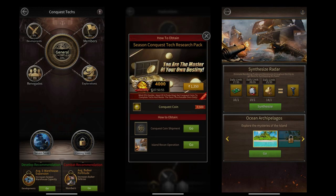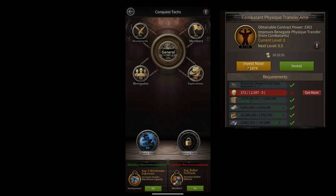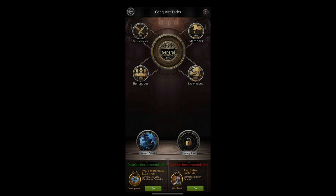If you want to get Conquest Coins, either you need to buy a pack or there will be certain events that give you Conquest Coins. The process of doing investment here is going to be very slow unless you start buying a lot of packs. It also requires normal resources along with Conquest Coins.